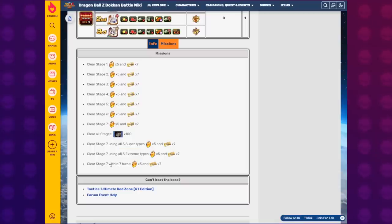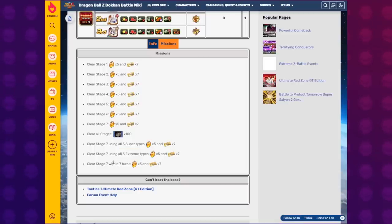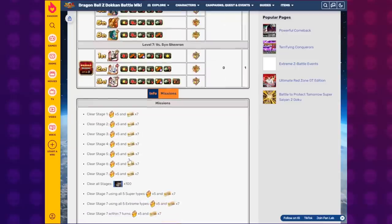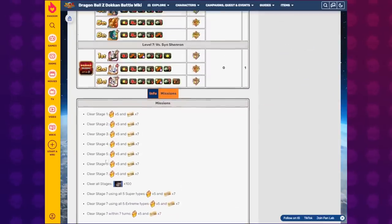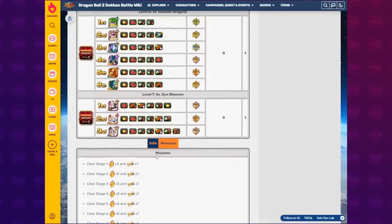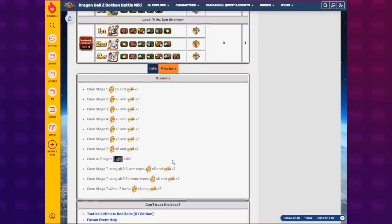You got to get a little lucky with the RNG. You have to have the right combination of units, and since we are fighting Stage 7, Sin Shenron's first turn abilities are very chaotic. If you get sealed on your main powerhouse units, that effectively ends your run right there, and since this is a Red Zone, you only have three attempts per day, so my options are very limited and my luck is going to be very risky here.